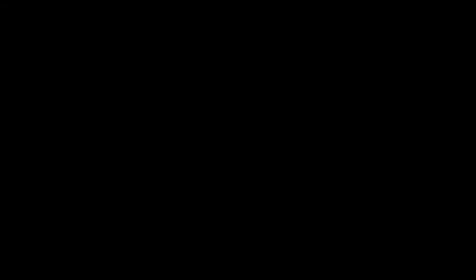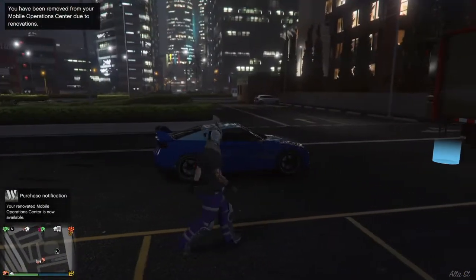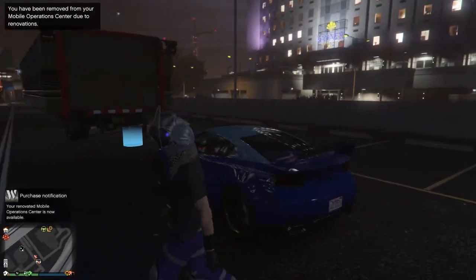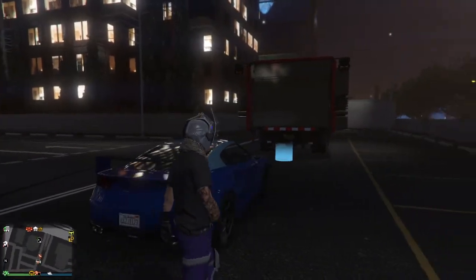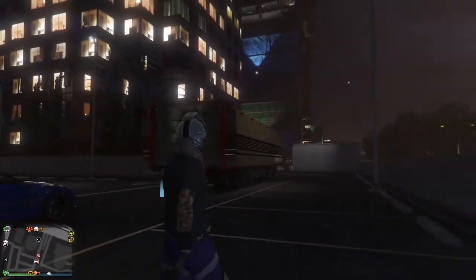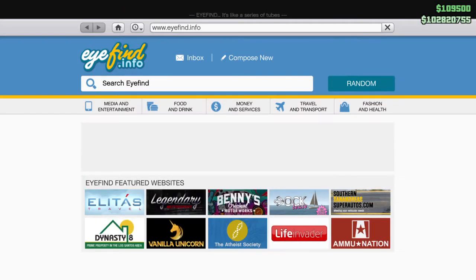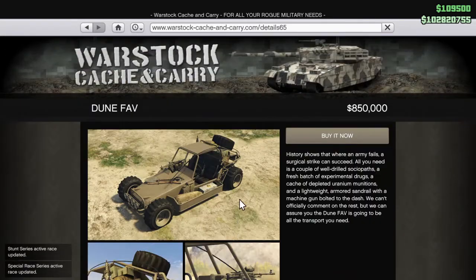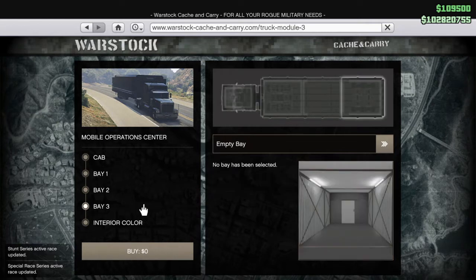Press X, then triangle, triangle, triangle, take your hands off R2. If you see this right here, then you know you didn't do the glitch right. If it spawns you outside of your mobile operation center without a duplicate car, you know you didn't do it right. If you don't get it right, you're gonna have to buy the personal vehicle storage back again.